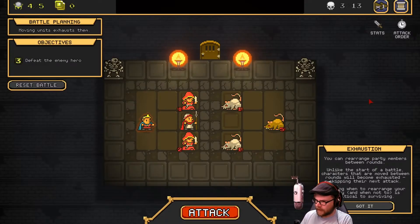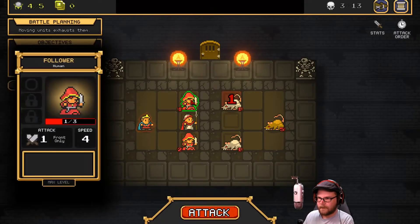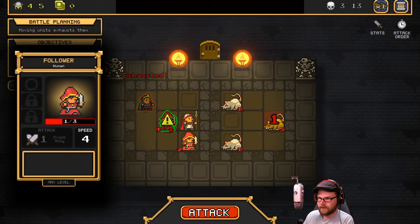You can rearrange party members between rounds. Unlike the start of a battle, characters that are moved between rounds will become exhausted, skipping their next attack. Knowing when to rearrange a party is critical to surviving. He's got one health, so we probably should move that guy. Should I pop him out of here and up there?